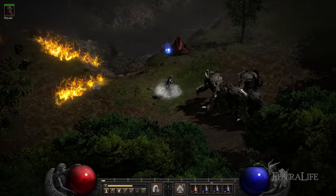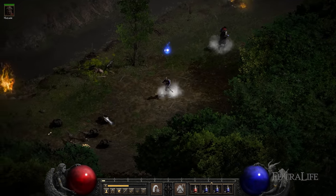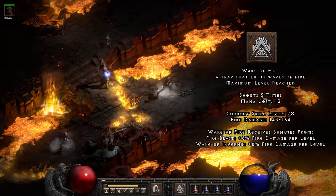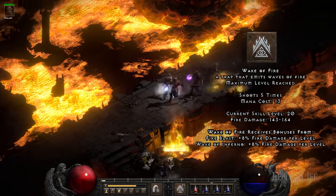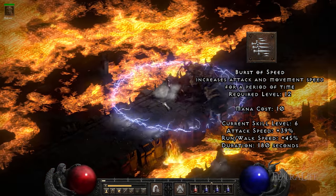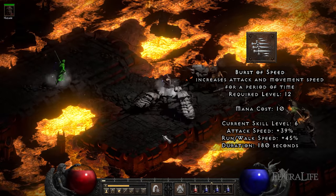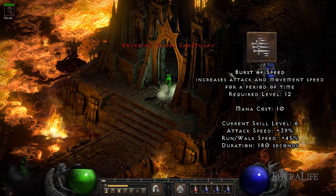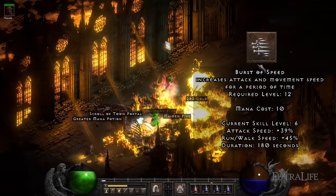While playing the Trapper Assassin, you'll mostly focus on the Trap skill tree to deal damage, but you'll also spend some points in the Shadow Discipline skill tree for utility. Wake of Fire invokes a triangle-shaped fire wave that deals very high damage and pierces through enemies — you can have a maximum of 5 traps active at once. The Burst of Speed spell increases both movement speed and attack speed, and since traps are affected by attack speed rather than faster cast rate, a higher attack speed means more traps laid in less time.